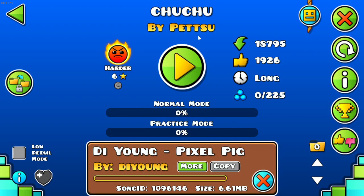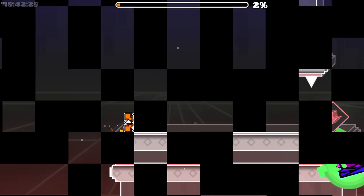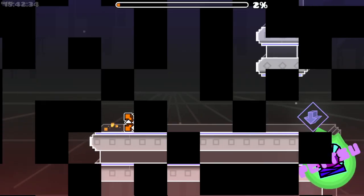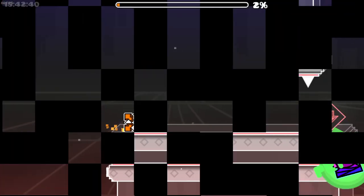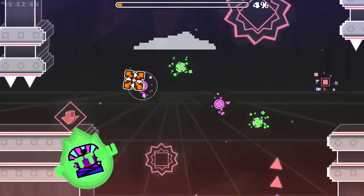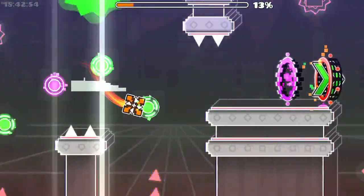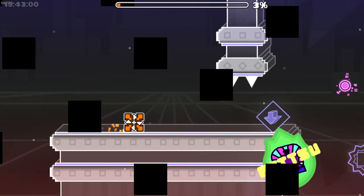Next we get Choo Choo by Petsu and we get DeYoung as a song. Let's get into it. You have to hit every orb — okay, I thought there were fake orbs. Oh, you have to hit that orb too. It's a little strange. Oh my god, this gameplay is annoying. The visuals — the parallax effect looks really nice. The block design is really well made and the parallax background looks nice. It's just the gameplay is annoying as hell.